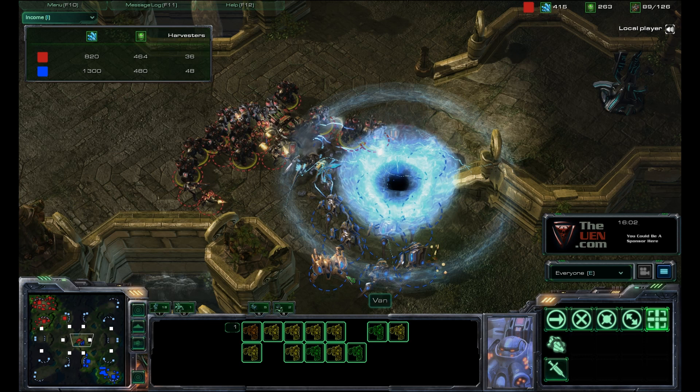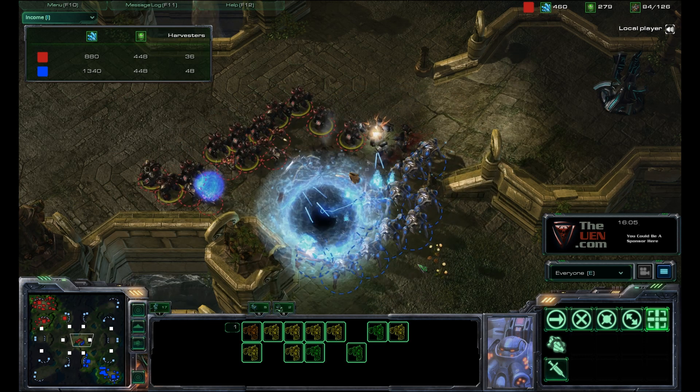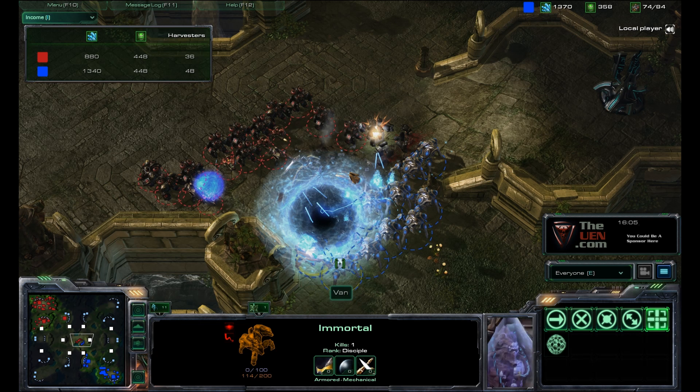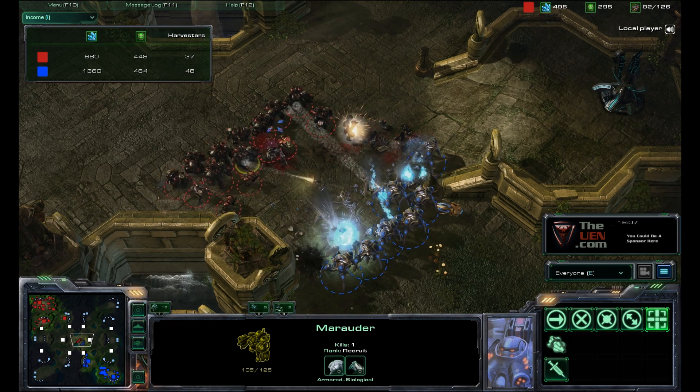That's going to take out the shields of all these units right here — maybe some shields remaining on some units. The Terran player is going to make sure he gets that immortal. The immortal's shields are the toughest to take down. You can see this immortal has no shields left now, and that means those marauders that do 20 damage typically to the immortal are going to do that full 20 — which would normally be halved because of the immortal's hardened shields.